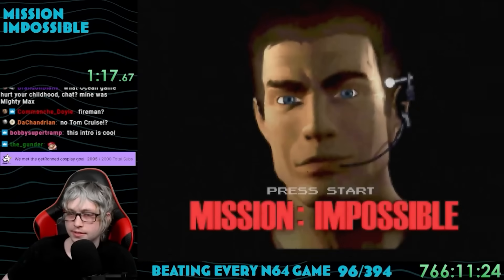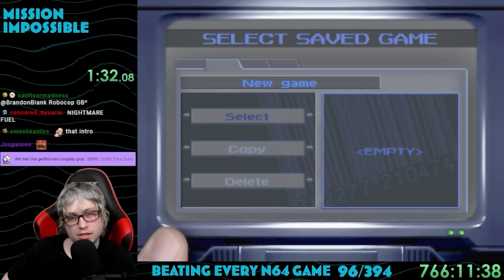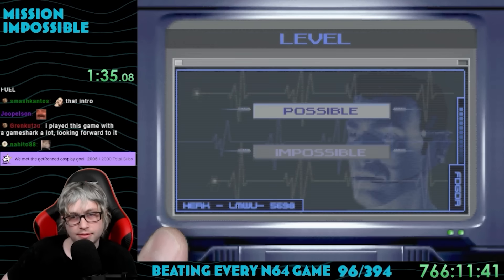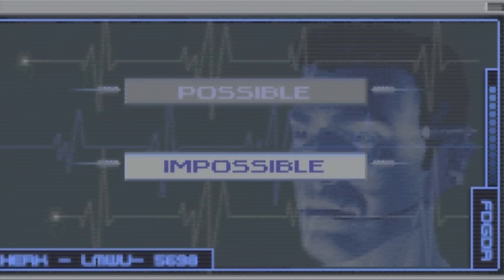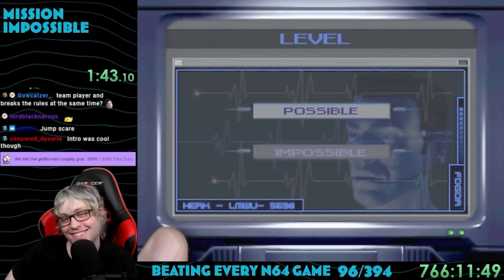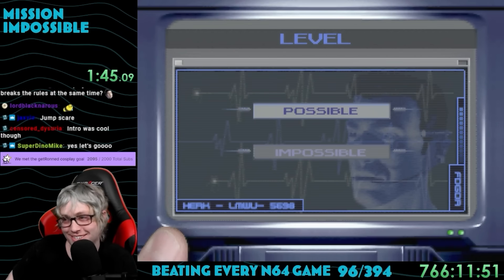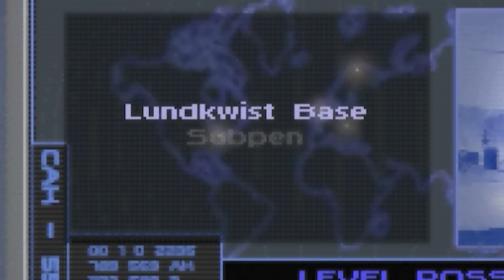They really nailed Tom Cruise's look with this model. The only thing available in the game is the single player story mode. It asks you which difficulty you want: Possible or Impossible? Thankfully the default was on Possible, because how are you supposed to win if it's on Impossible? It then shows the mission select screen, and the first mission is Ice Hit at the Lundfuss base.